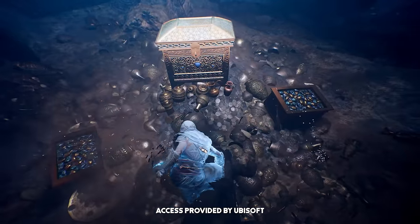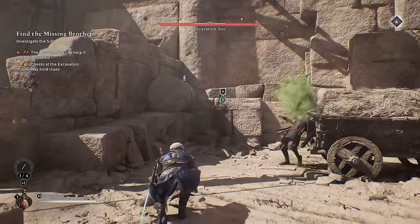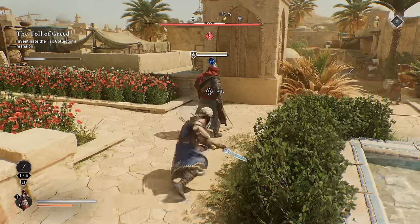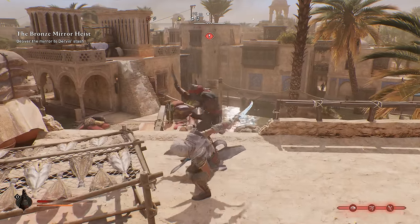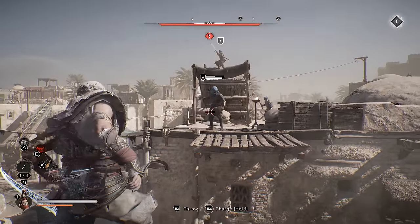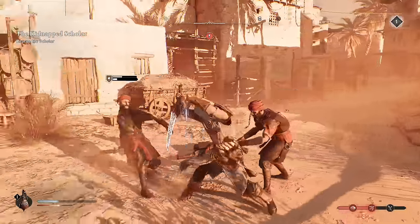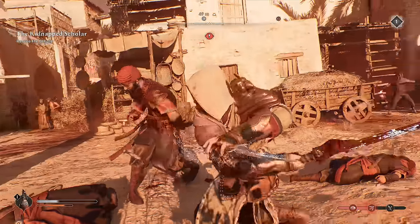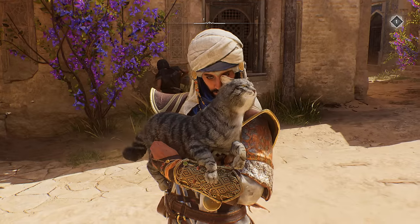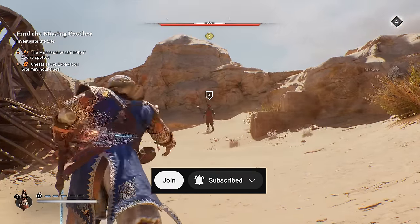Assassin's Creed Mirage puts the focus back on assassinating, stealth, tactics, and using your gadgets to get the job done. From my time with it, there are some important things you'll want to know that'll separate the little beginner assassins from the Batman-tier masters of subterfuge. I'll show you some special combat mechanics, upgrades and tools that can completely change the game, and a few things that Mirage doesn't just flat out tell you you can do. Let's get into it — I'm Alex, and if you happen to be new to my channel, hit subscribe.